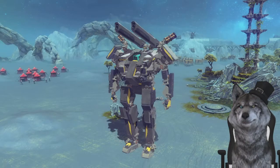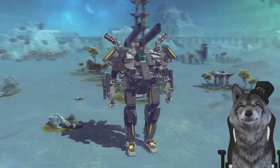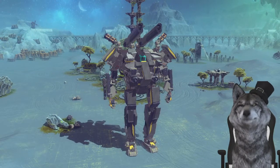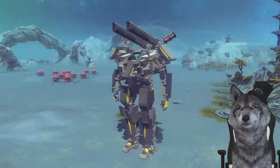Our first creation today is the H-Frame Mecha. This is a really cool creation because it obviously is a mech, but it turns into an H-frame vehicle — like the very first vehicle that all of us built in Besiege. But before we get into the transformation, he is able to walk as a mech.